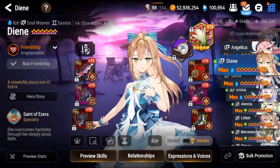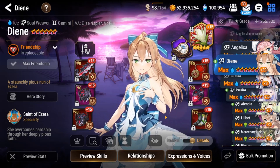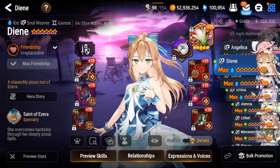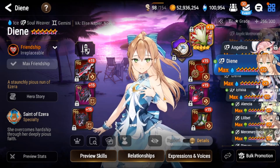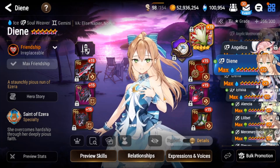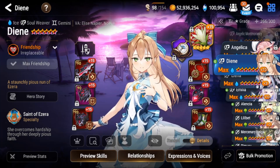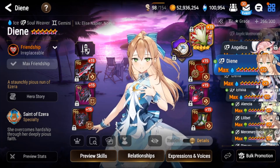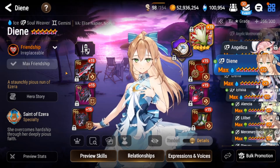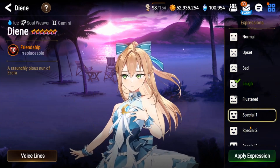My overall recommendation: if you don't have Diene, I would encourage you to try to pick her up. Hopefully you don't hit pity. She does have a skin currently in the Epic Pass which turns her into a magical girl, so I'm not sure what more I can say. Let me know your thoughts in the comments below and let me know how it goes if you end up pulling for her. If you enjoyed the video, hit that like button, and if you haven't subscribed, think about subscribing — it really helps the channel grow. Thanks for watching and I'll see you next time.